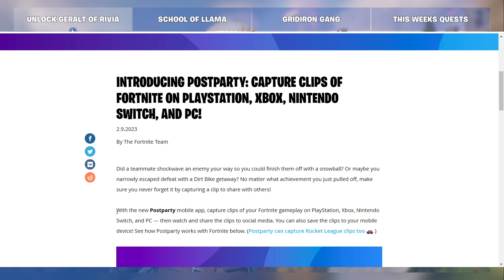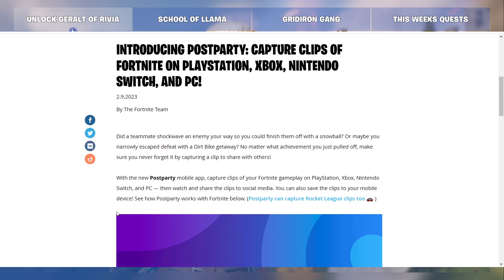With the new Post Party mobile app, capture clips of your Fortnite gameplay on PlayStation, Xbox, Nintendo Switch, and PC. Then watch and share the clips to social media. You can also save the clips to your mobile device. See how Post Party works with Fortnite below. Post Party can capture Rocket League clips too.